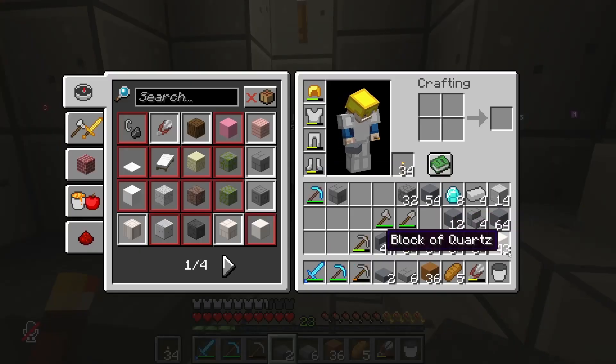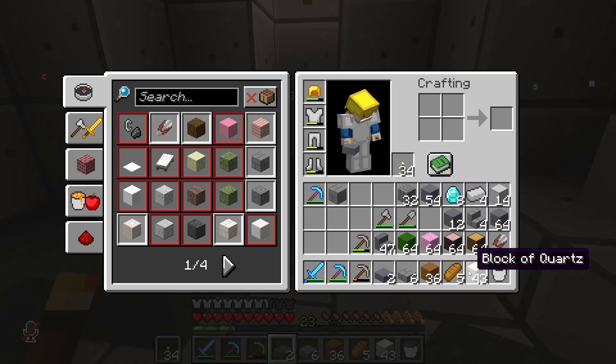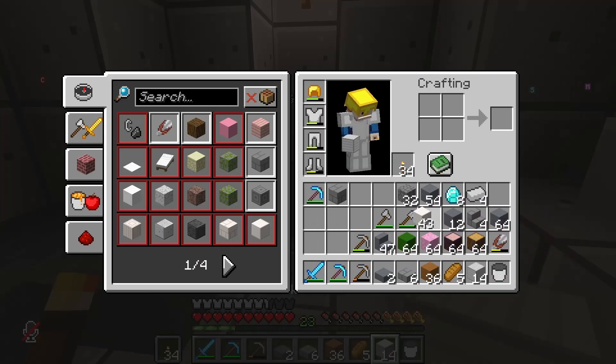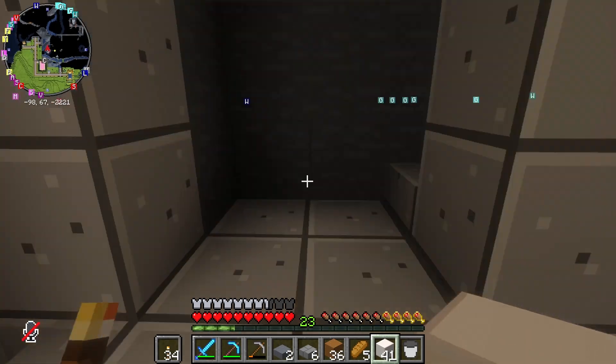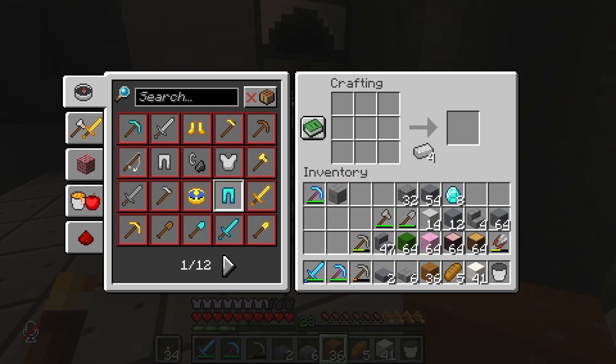There's nothing over in that corner though, so let's do maybe like a refrigerator here. I don't really want to sacrifice two blocks of iron, so we'll do this quartz. And we'll use some of our iron to make a trapdoor. Can this be made of iron? I'm not so sure.